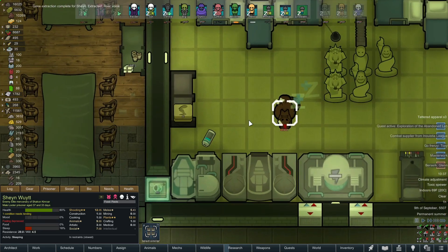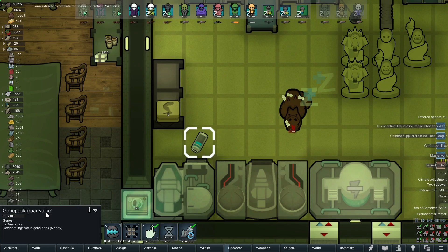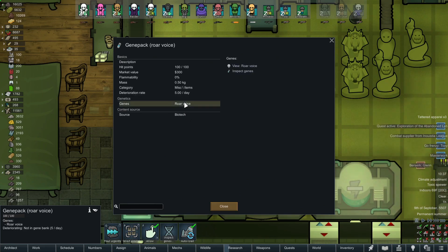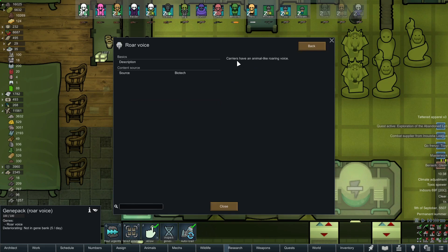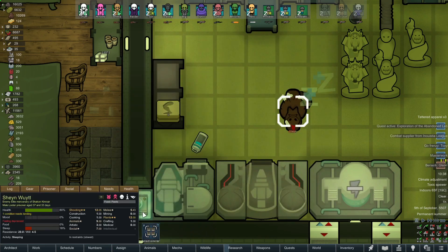We just finished Shane's gene extraction and we got roar voice! Roar voice — carriers have an animal-like roaring voice. That's pretty awesome. I know Itakins have that ability — they can turn one nearby animal on the map to their side temporarily.